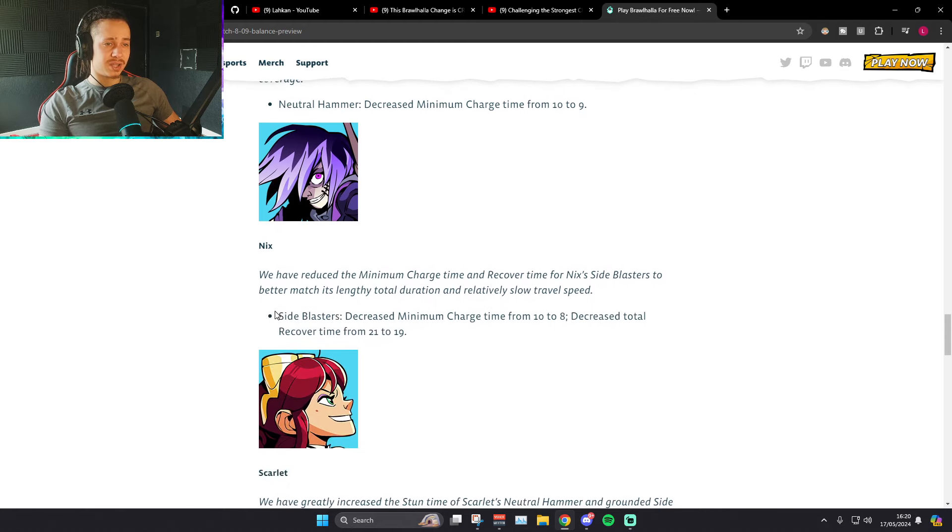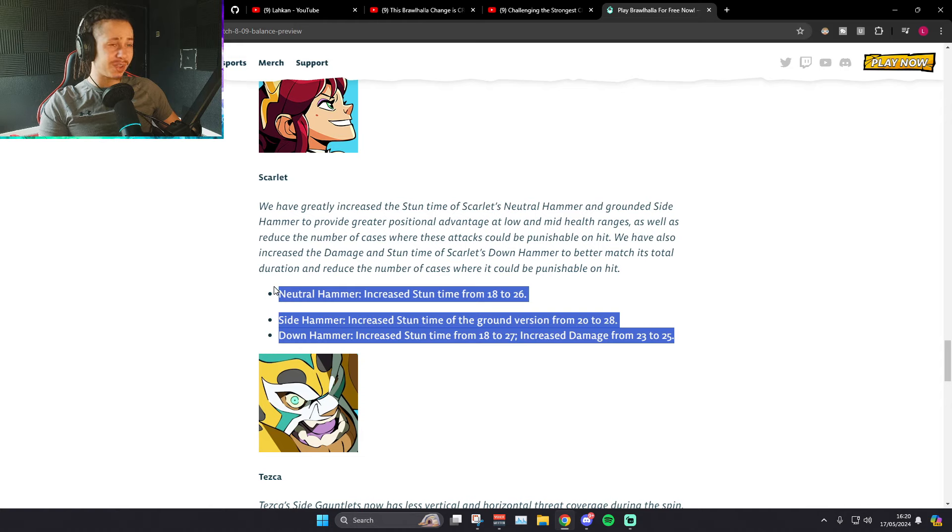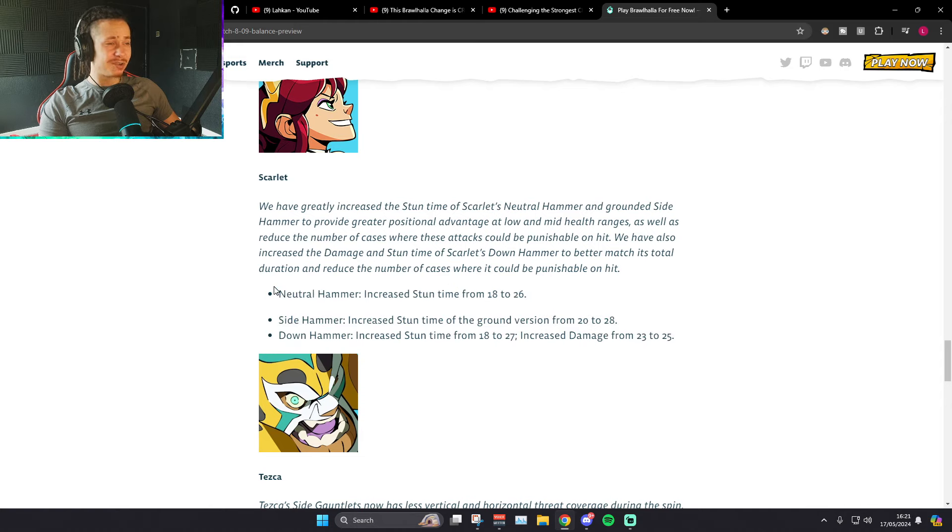Take on Blasters: decreased minimum charge from 10 to 8, so it comes out quicker. That sig is shit, so fair enough. And decreased total recovery time from 21 to 19 — good change, that sig is ass. N-Sig on Scarlet: 18 to 26 stuns. What are they doing? Side Sig: 20 to 28. That's the one that spikes as well. You know, like when you get hit by a Terrors N-Sig on Axe and you might as well put the controller down — you are just in stun until you hit the death barrier at the bottom. Maybe it won't be that bad, but eight frames added to a sig that spikes? And D-Sig: 18 to 27, increased the damage by two. They've buffed every single person's sig kit.